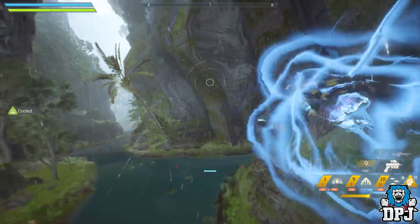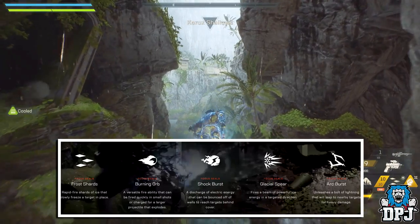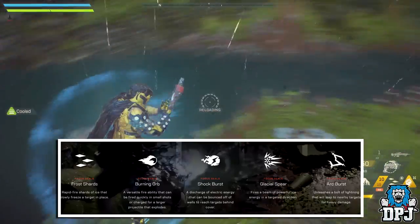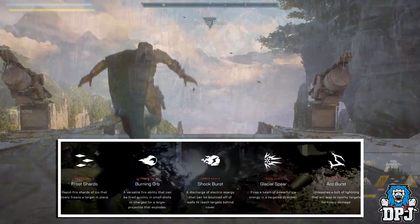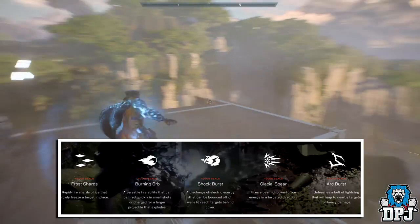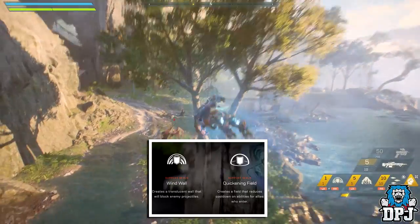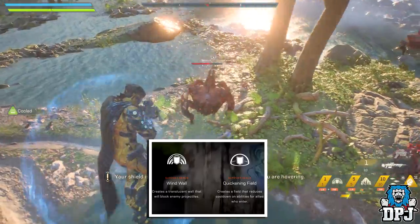The right bomb power ability is Focus Seals. First up, Frost Shards — rapid-fire shards of ice that slowly freeze a target in place. Burning Orb is a versatile fire ability that can be fired quickly in small shots or charged for a larger explosive projectile. Shock Burst is a discharge of electricity that can bounce off walls to reach targets behind cover. Glacial Spear fires a beam of powerful ice energy, and Ice Blast unleashes a bolt of lightning that leaps to nearby enemies for heavy damage. The Storm also has Support Seals — Wind Wall blocks enemy projectiles, and Quickening Field reduces cooldown on abilities for allies who enter.